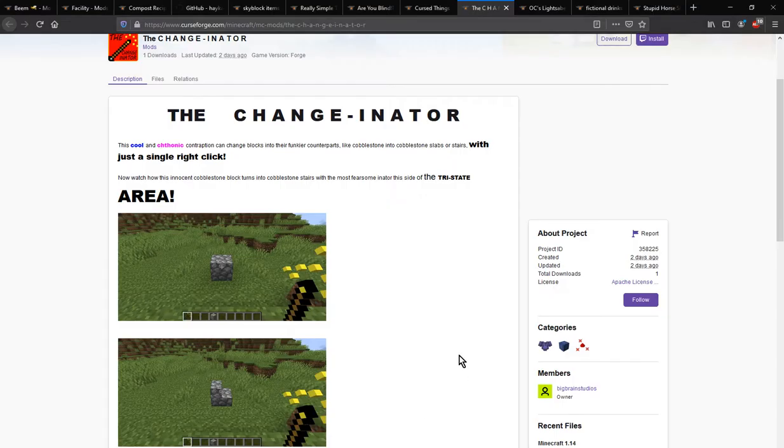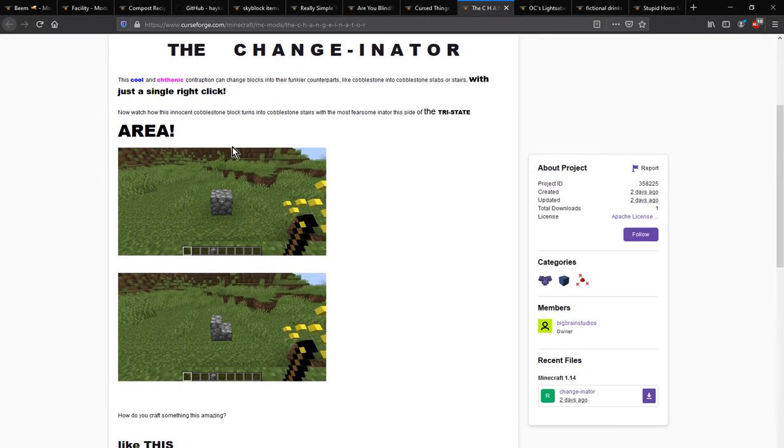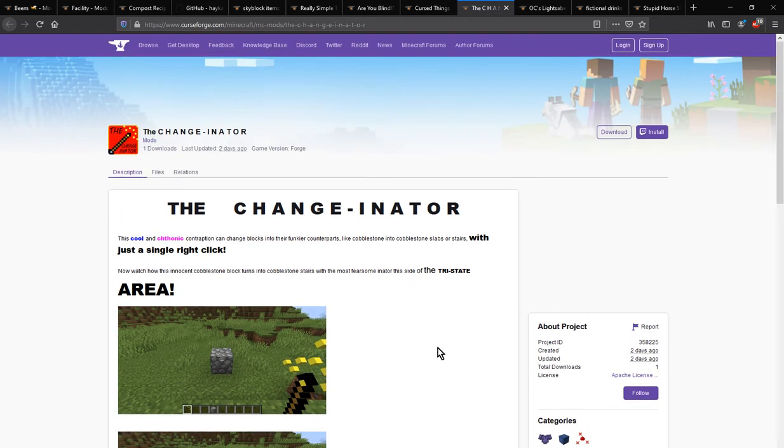Hello everyone, this is NintendoLog2 and welcome to another mod overview. This time on the ChangerNator, a mod that gives you the ability to change blocks to different variations. So if you have cobblestone you can turn it into stairs, walls, or cobblestone again. You could use this for either skipping recipes or just converting them to make things easier.